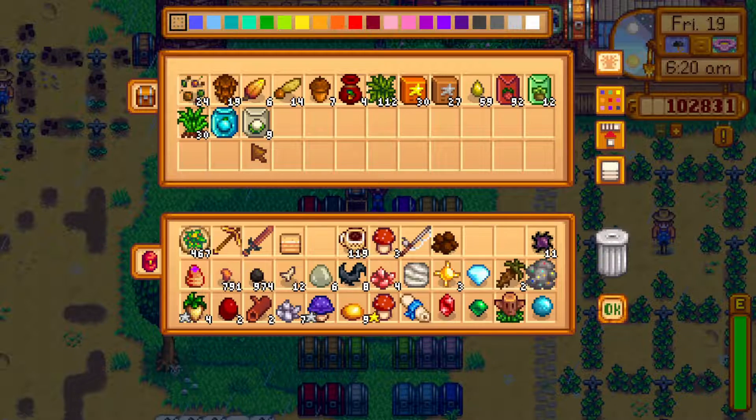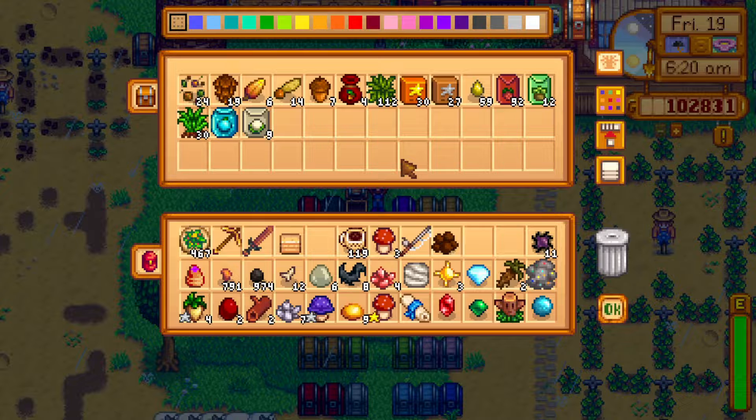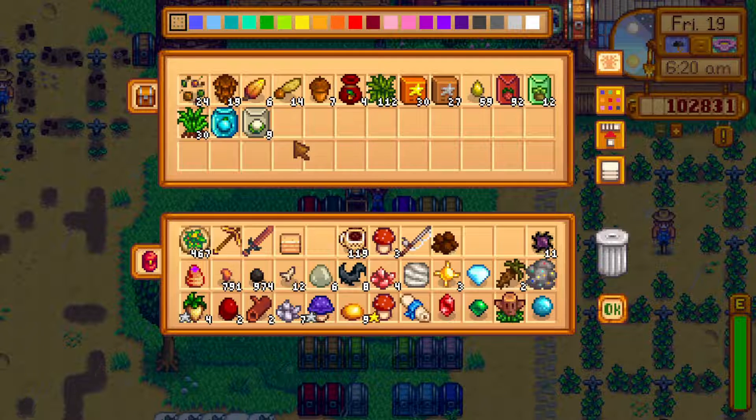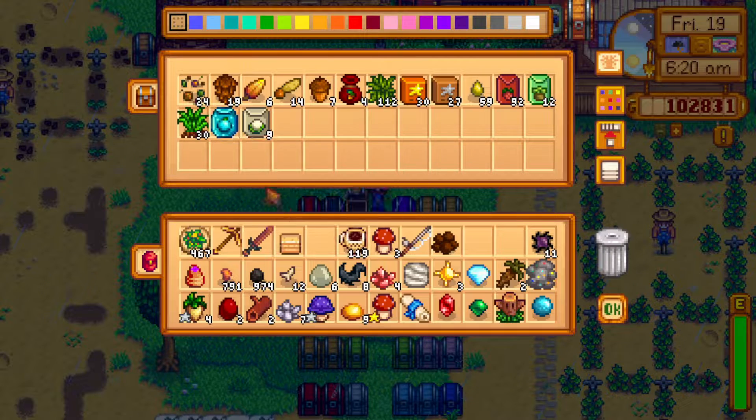Let me think about whether we want to plant the ancient seeds today. I did a quick bit of researching on the wiki — turns out ancient seeds grow into ancient fruits after 28 days. I could plant one today by hacking up one of these things with a pickaxe, but I think I'll just plant it on summer one. It won't show up in this video series anyway, but ancient fruit from ancient seeds is something to look forward to.